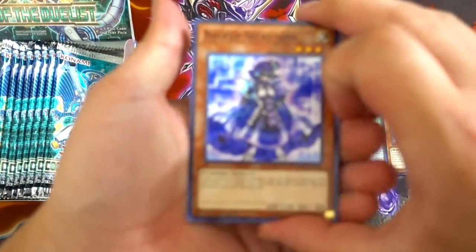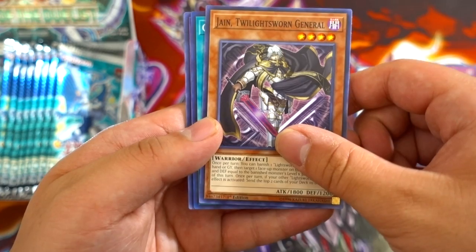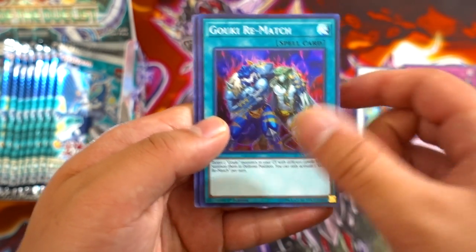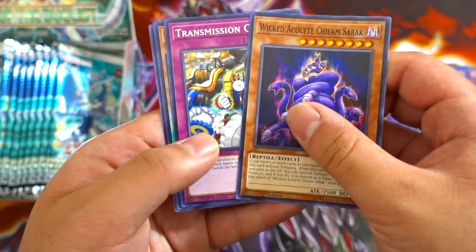Next pack — let's see what we get. Backup Secretary, Shrunk Breaker, Jane, Twilight Sworn General, Gouki Rematch — we need three of these to play in the deck for sure — and Supreme King Dragon Starving Venom. So far, only super rares we're getting at the moment, no ultra rares.